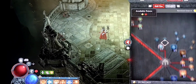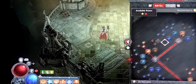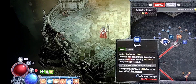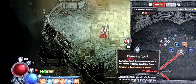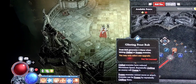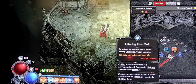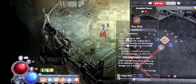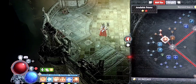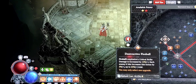Alright guys, in this video I'm going to show you an alternative build that I've been trying to work with as far as my sorcerer is concerned — it's a fire sorcerer build. I'll do a brief breakdown of the skills. I am running 2 out of 5 points in firebolt, just to get down to fireball, which I'm using 5 out of 5 ranks for, and I'm doing destructive fireball for the crit chance.